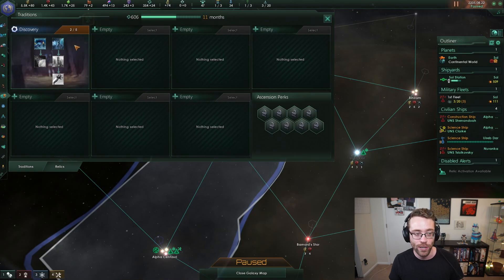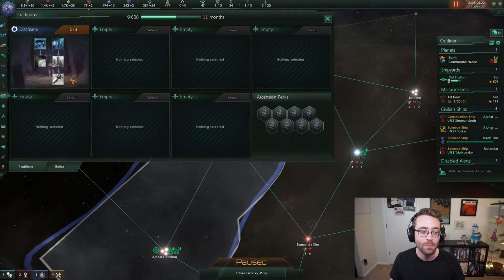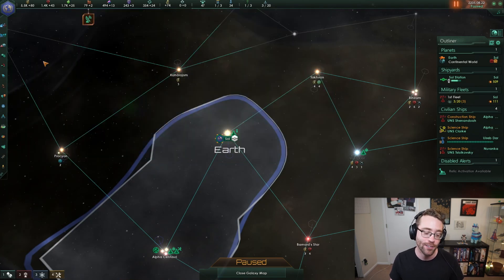I'm going to take Science Division. For our next tradition picks, we're going to go all the way down this right side because I find the traditions to be stronger. And then we're going to take our last tradition, which is on the left side here - the database uplinks. We'll take that as our last one.